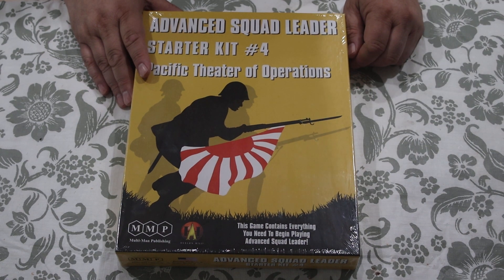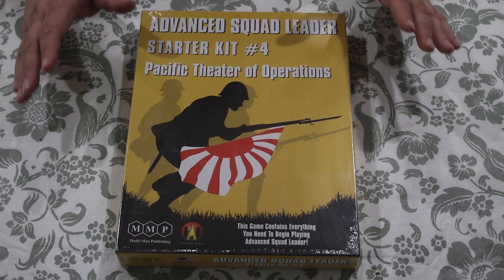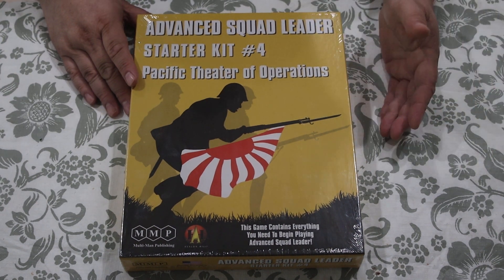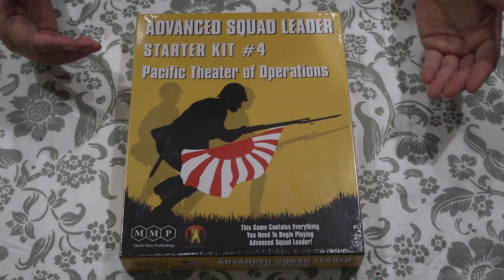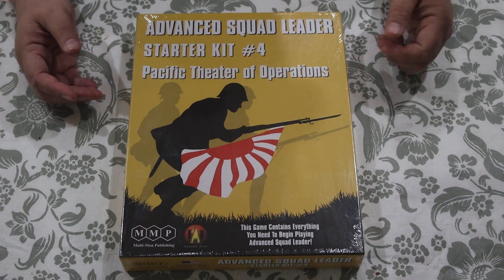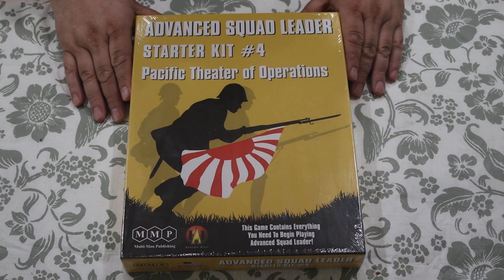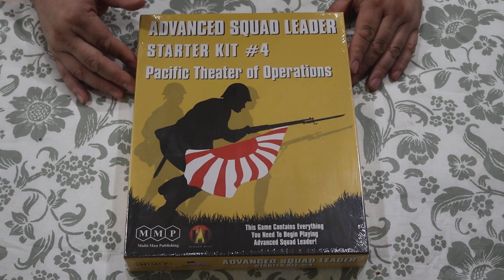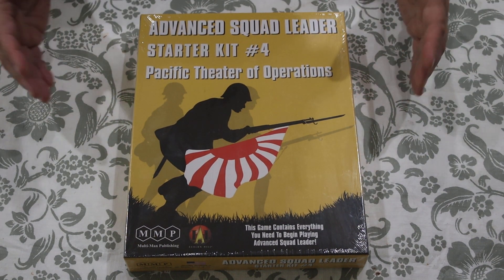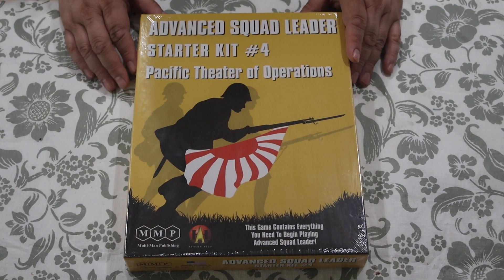Starter Kit 1 covers machine guns, flamethrowers, demolition charges — no vehicles, no ordnance, no bazookas — and it had 6 scenarios. Then Starter Kit number 2 added ordnance: mortars, anti-tank guns, artillery pieces. And then in Starter Kit number 3 we started to add vehicles, and it's now taking on more and more the look of Advanced Squad Leader.